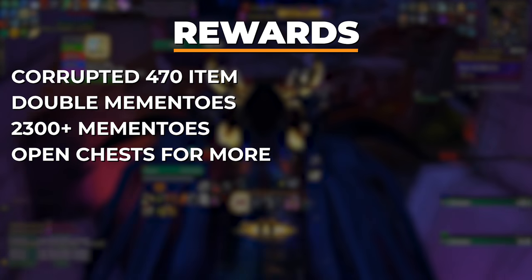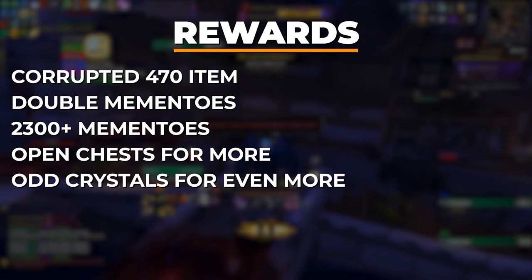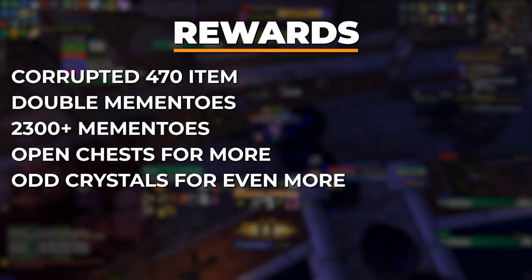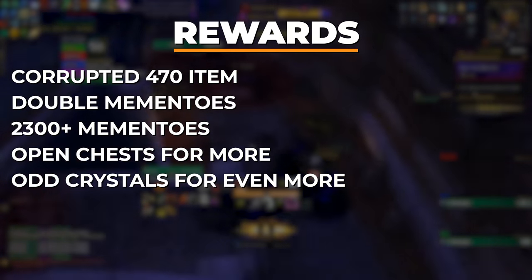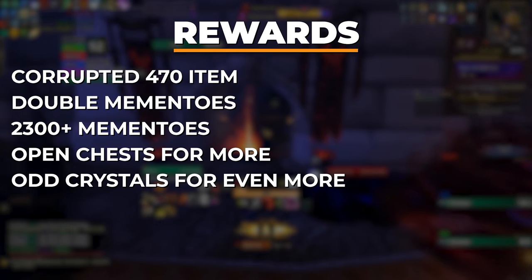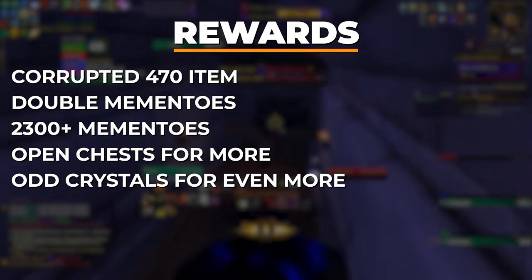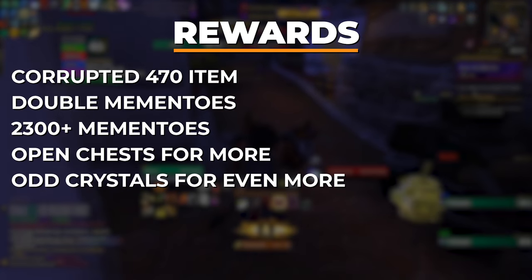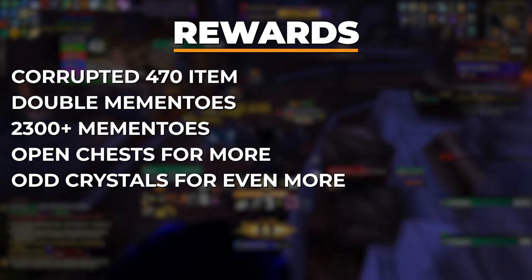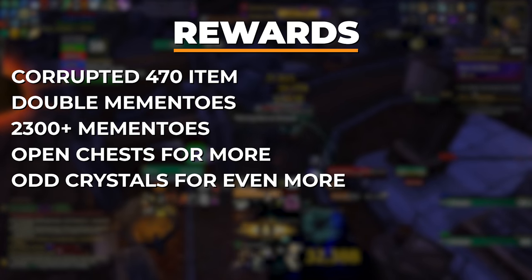There are 2 treasure chests in most zones, and 3 in the starting zone. You can also earn up to 425 additional mementos each run by collecting odd crystals. Two of these appear in each zone, and there are a handful of potential spawn locations, some of which can be hard to find if you don't know where to look. To add them to your map, you can download the addon Handy Notes and the Visions of N'Zoth plugin for that addon. Then, once you're done with the run, before you kill Thrall or Illyria, you need to go turn in those odd crystals to an ethereal in the starting zone.